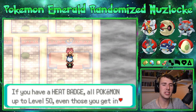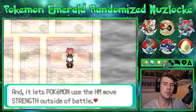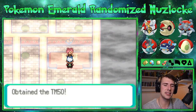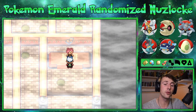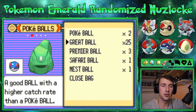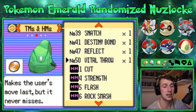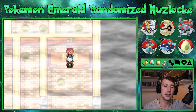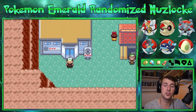If you have the Heat Badge, all Pokémon up to level 50, even those you get in trades, will obey you completely, and it lets Pokémon use the HM move Strength outside of battle. This is usually Overheat I think — Vital Throw? It goes last but it never misses, so — no, I don't want that anyway. Let's get out of here.